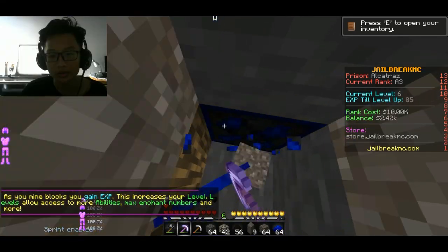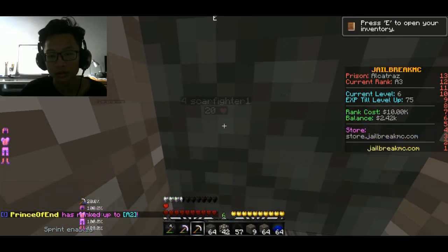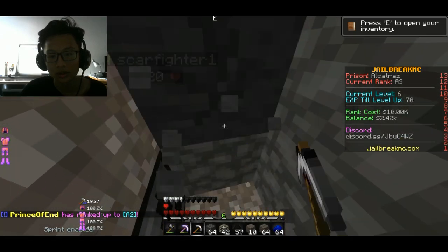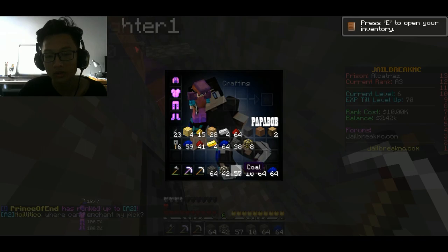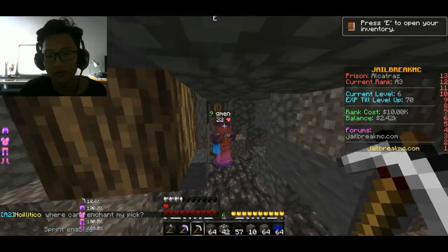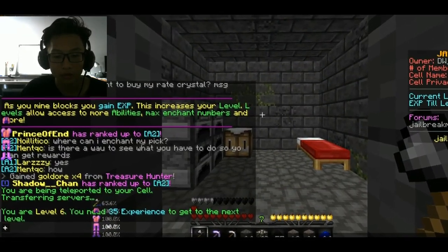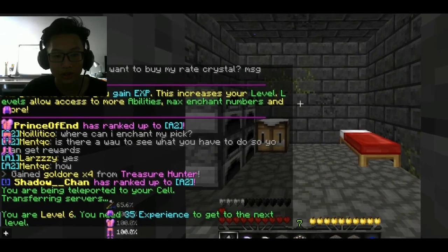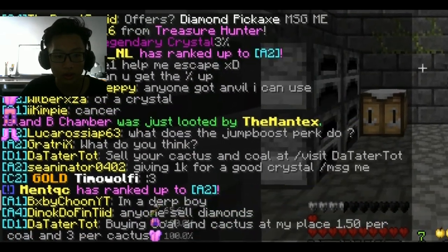We just need one diamond. It gave me the score — look, it was 56 and now it's 57. Gained gold ore from Treasure Hunter. Oh yeah, I don't really like that — I wanted a diamond.